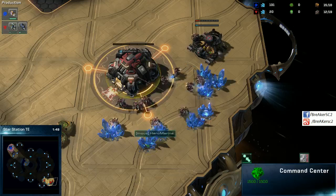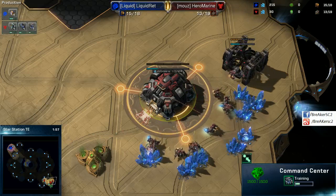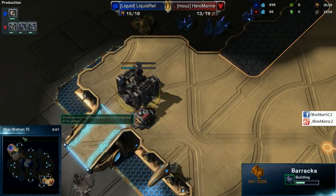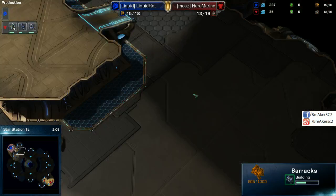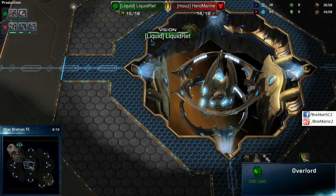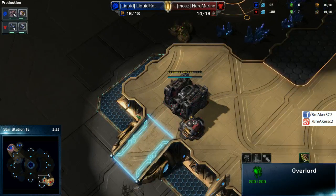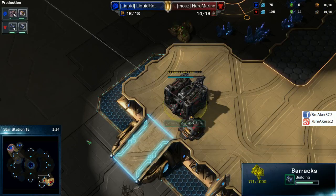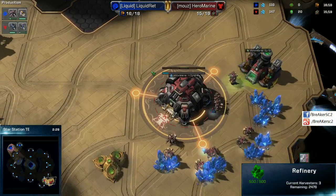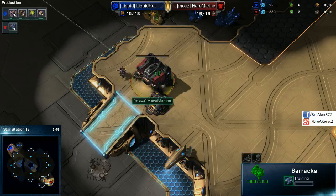Very early Refinery going down for our Terran Hero Marine, not long after the Barracks, so I'm inclined to say this is going to lead into a Reaper. An Overlord going out in this direction is basically meant to catch any proxy play or anything of that nature. This Overlord is already in its timely position. Gas is getting close to 50, and then he's got that first Reaper on the way.